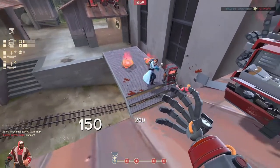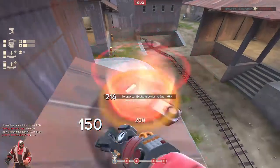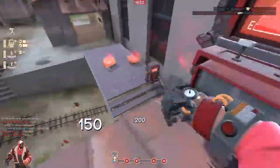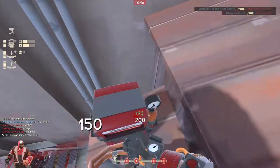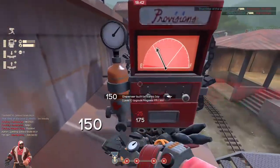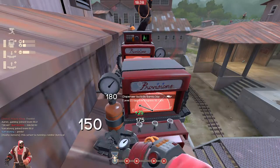Oh, he was standing — why did my teleporter entrance let him through? What the hell. Okay, that was a little peculiar. Oh, you can't actually fall down here — thank god. But if you could, I probably would have fallen down just then.